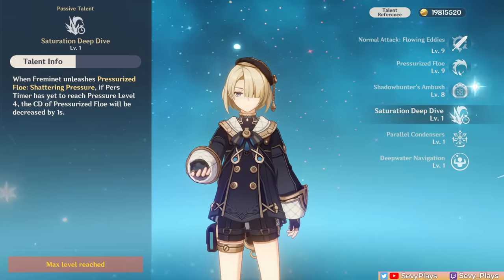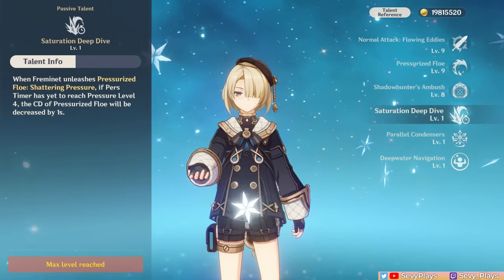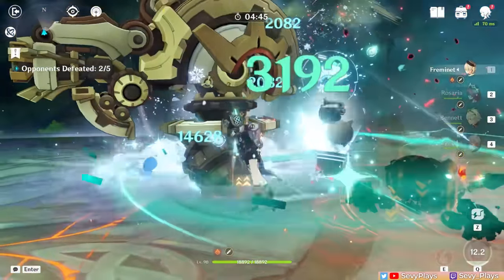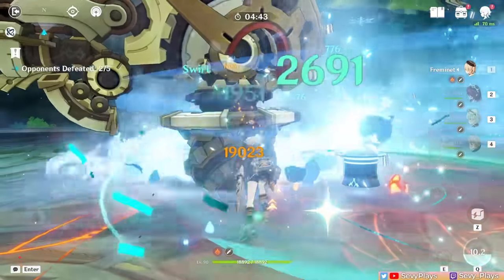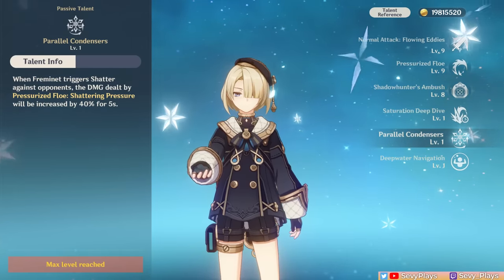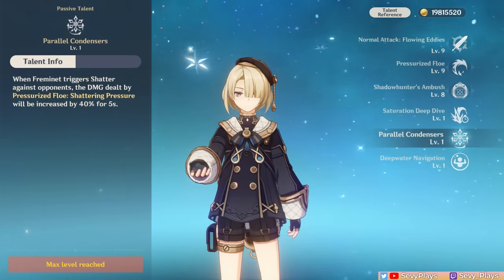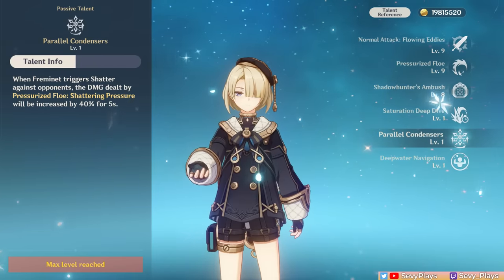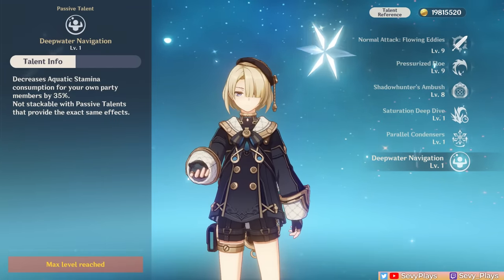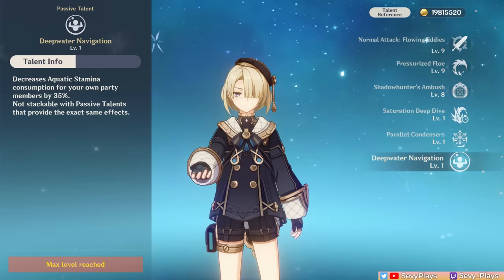Let's take a quick look at his passives. His ascension 1 passive will make his skill cooldown decrease by 1 second if he uses level 0 to 3 shattering pressure attacks, which makes his combos that don't require his level 4 attack more fluid to execute. His ascension 4 passive makes shatter reactions give a 40% damage bonus to shattering pressure skill attacks, which incentivizes having a hydro teammate to help Fremenay freeze then shatter enemies. His exploration passive fittingly decreases aquatic stamina consumption, making underwater exploration easier.